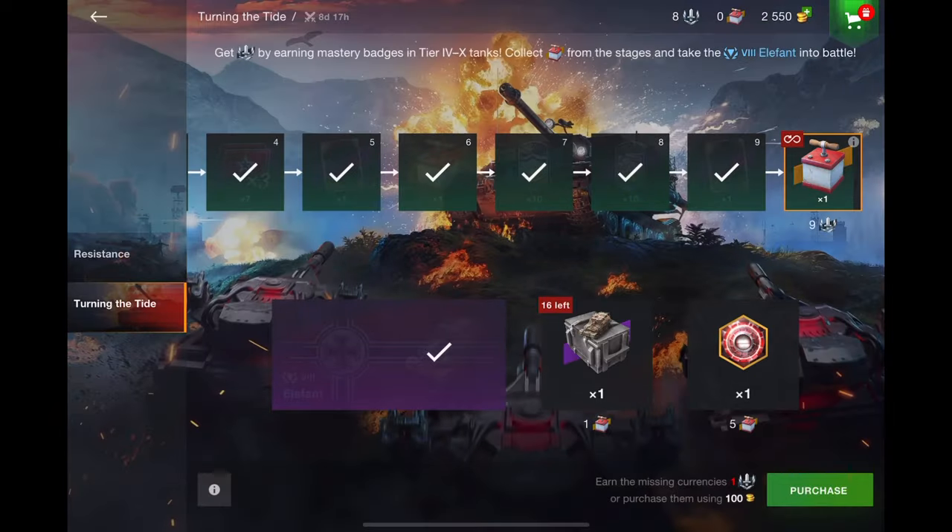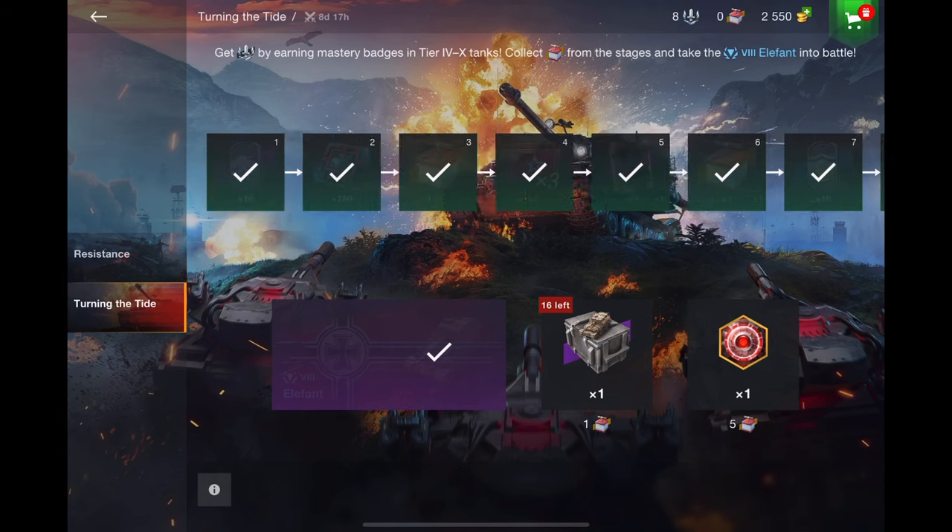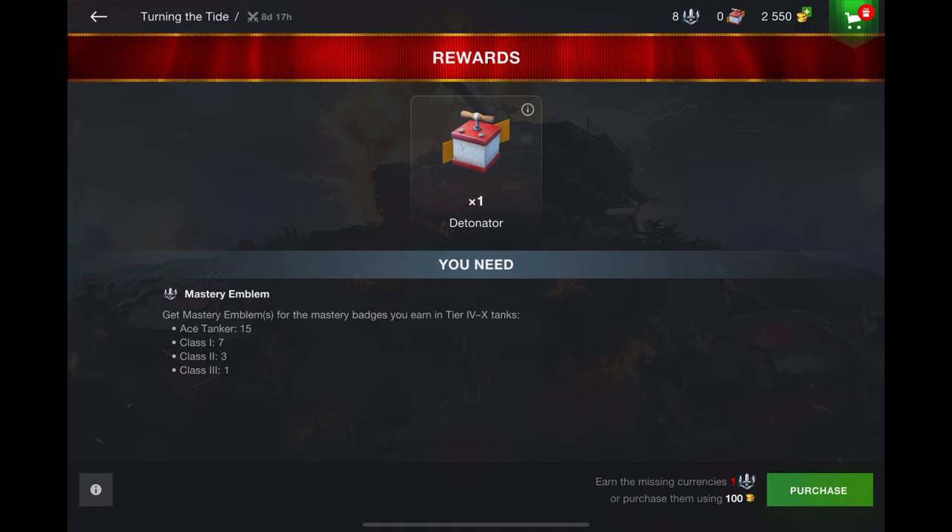This Turning the Tide event is a lot of fun. You have to get these detonators — you need 10 of them to get the tank. How you get them is by getting ace badges. A mastery gives you like 15 and then it goes down. A third class only gives you one. You can get the Elephant one of two ways.